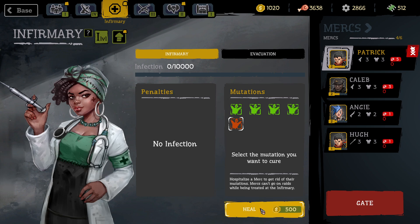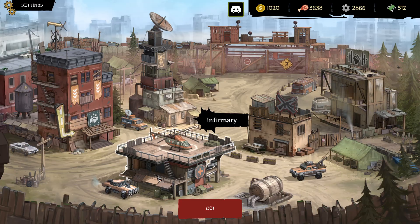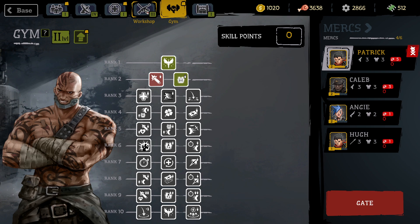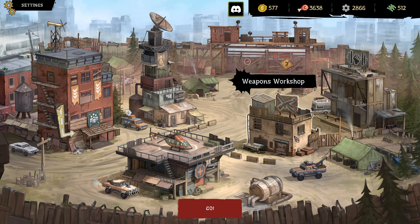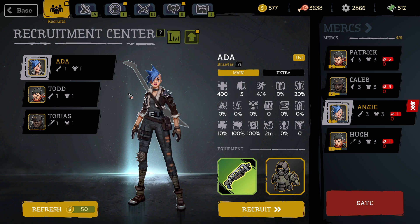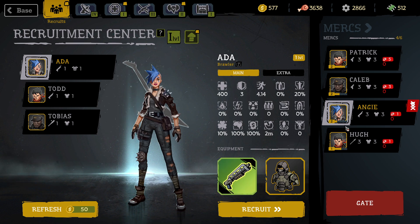We're going to get rid of the Magna area cost 500 — do I actually care? No, I don't want to do that. Today I think we're going to play Angie again and I need to upgrade her weapons a little bit. And her armor. I don't think Angie has anything wrong with her. She has a good mutation with 21% speed.